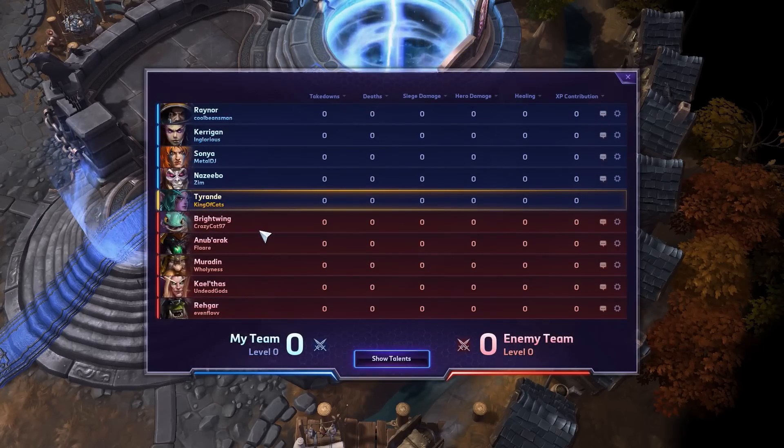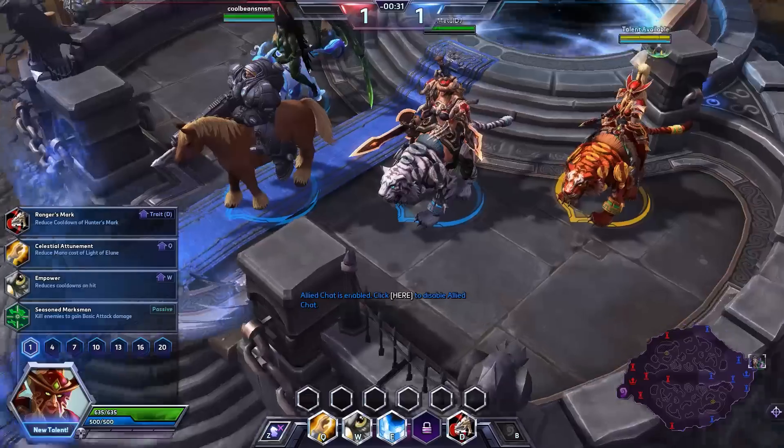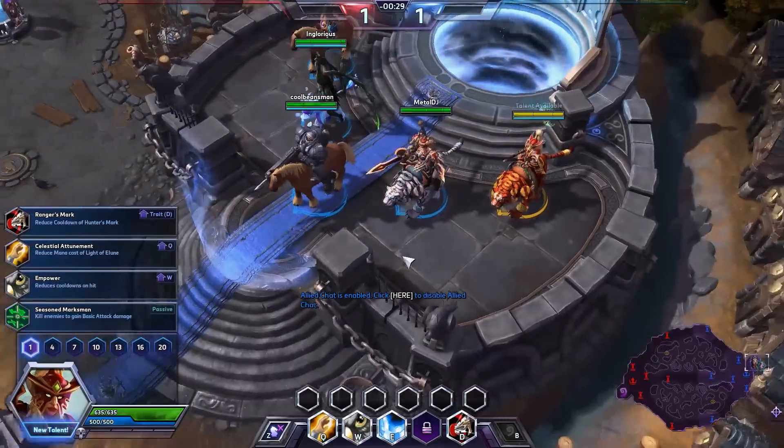Welcome to the Crescent Hall. Enemy team: Brightwing, Anub'arak, Muradin, Kael'thas, and Rhaegar. Friendly team: Nazeebo, Sonya, Kerrigan, Raynor, and Tyrande. And look at that Sonya master skin — that is nice! We're gonna follow her; she's gonna be our friend.